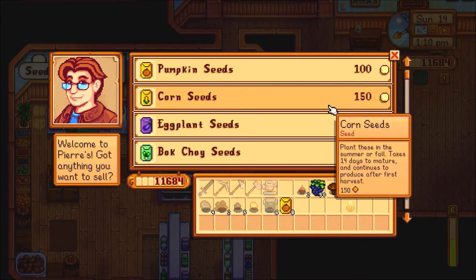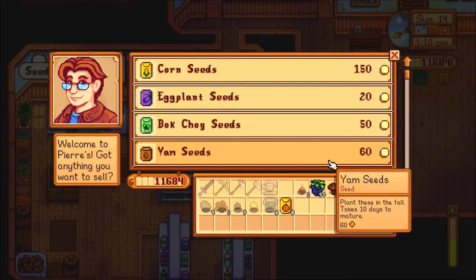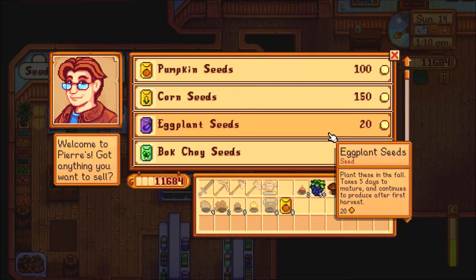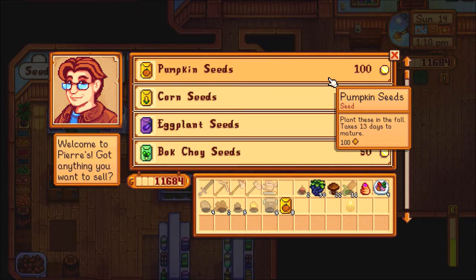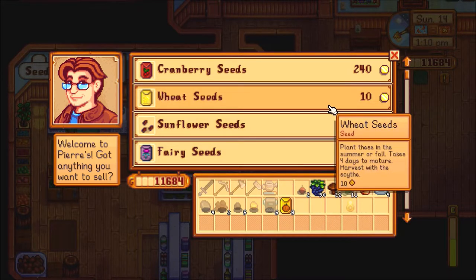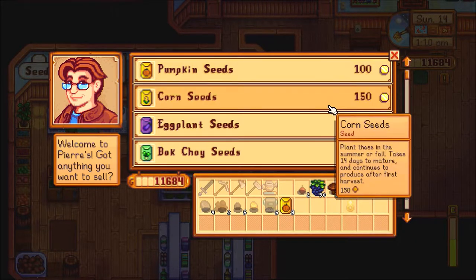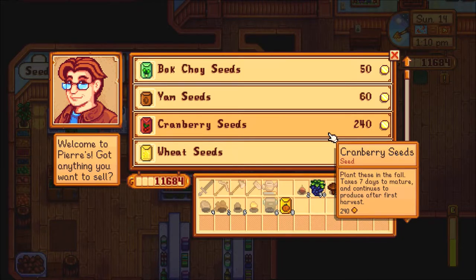These are shockingly quick. Yam seeds just kind of take ten days. Yeesh. Alright, so eggplant continues to produce, yam produces once, bok choy produces once, eggplants continue to produce, pumpkins produce once. So really when it comes to producing — oh, cranberries! Takes seven days to mature and continues to produce after first harvest. But those are expensive.